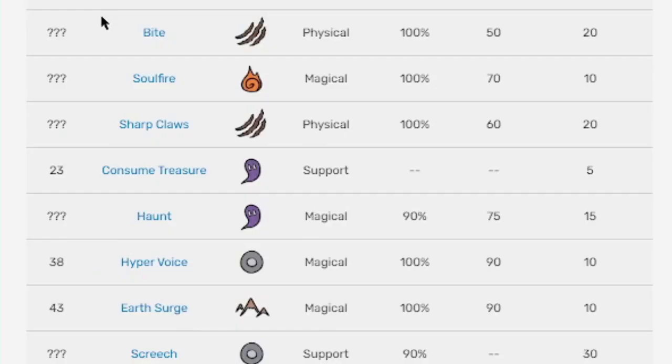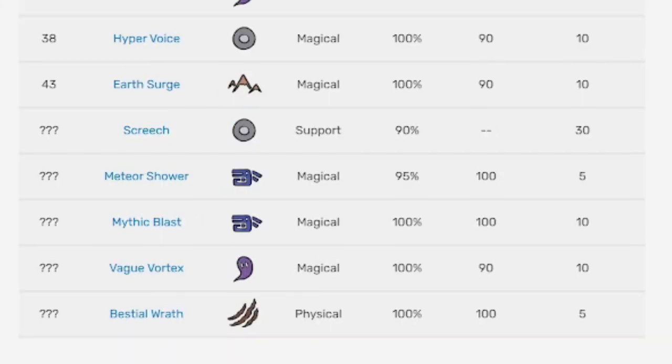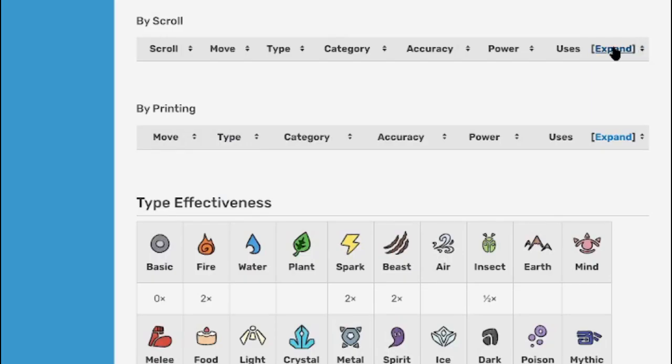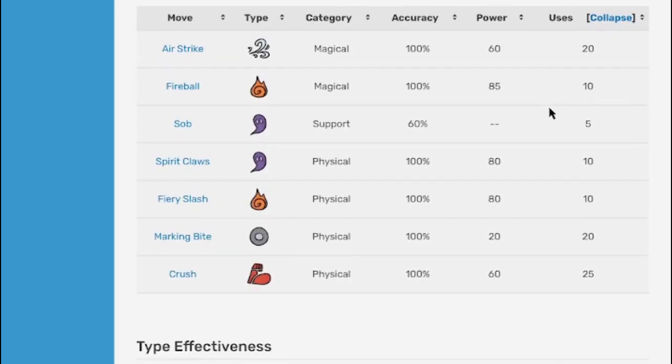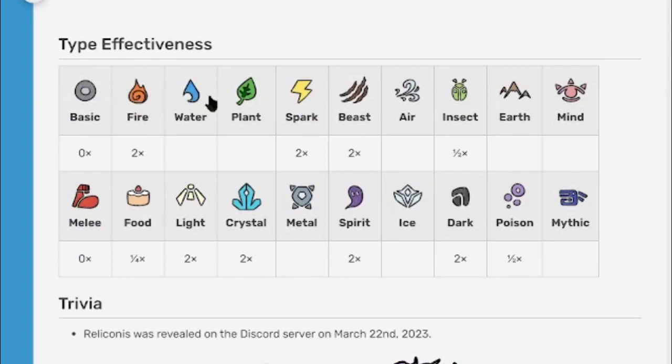Here are the moves it can learn — take a screenshot now if you want to know. Some of the levels are missing but those are the regular moves. We also have moves by printing — take a screenshot if you want to know those. And here is the type effectiveness for Rally — take a screenshot if you want that information.